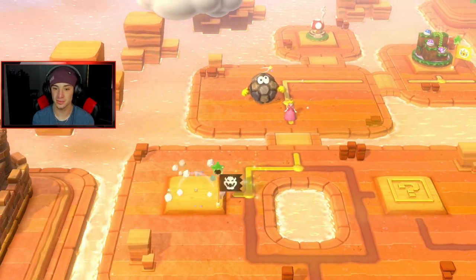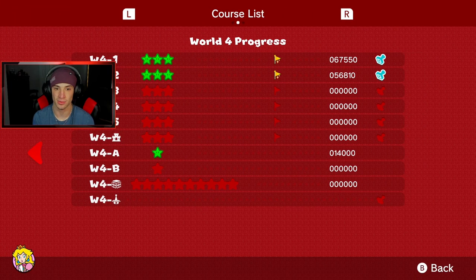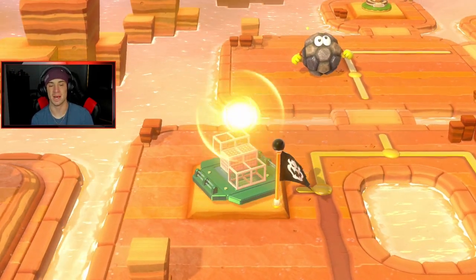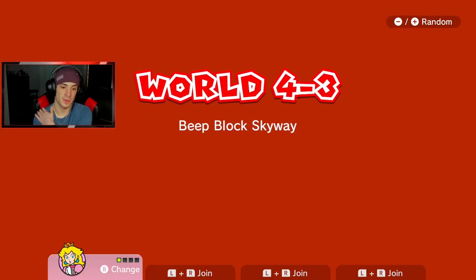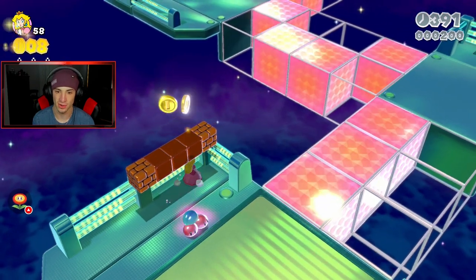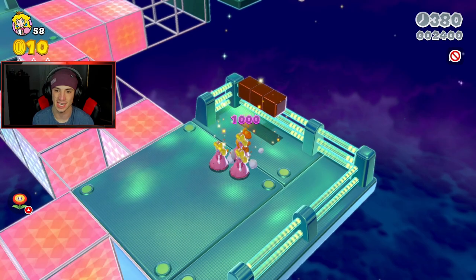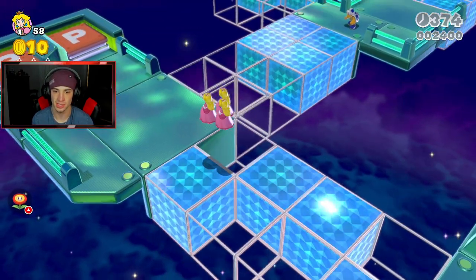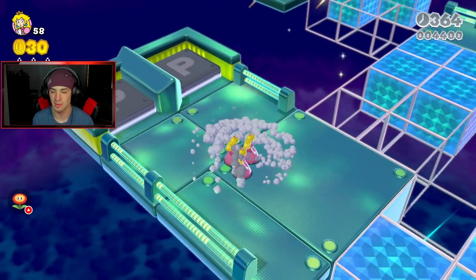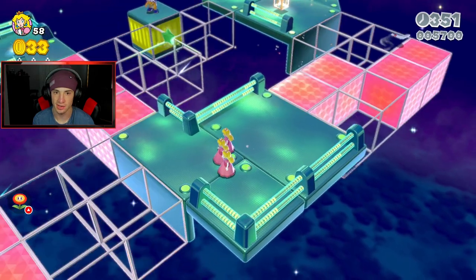We unlocked two new levels. I like that flip switch one. Let me check the map — I think we should be able to finish this world in one episode. We have Beat Block Stairway, and we need cherry people for this level. Got a lot of cherry people. There's a green star here — hop on him, stay alive everyone.